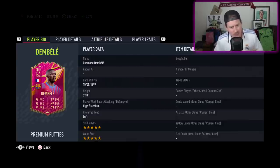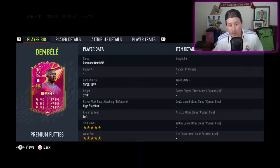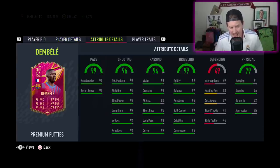It is a 99 Dembele — he is not cheap, around 1.2–1.3 million coins, maybe more. The 95 foot upgrade card is sitting around 100,000 coins, so if you want a feel for what this card offers, check that one out. However, the 95 only has the injury prone and flare traits, whereas this Footies one has finesse shot, flare, and outside the foot shot trait — plus the five-star weak foot, which is absolutely incredible.